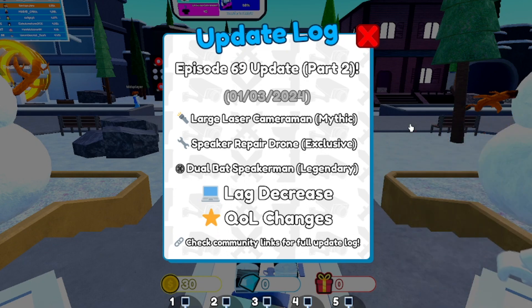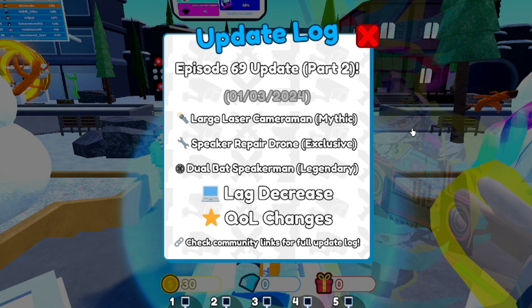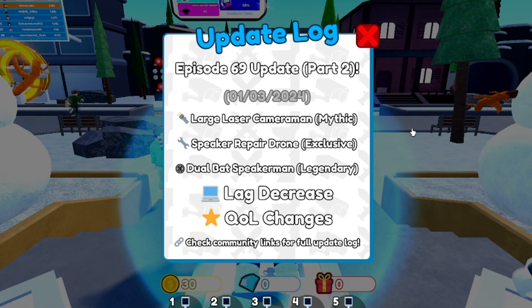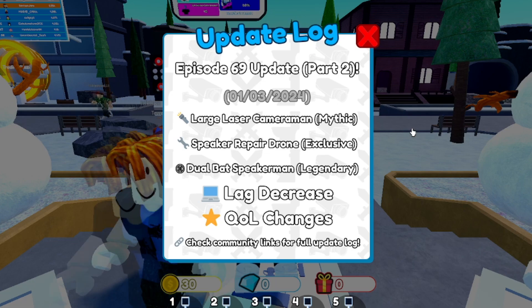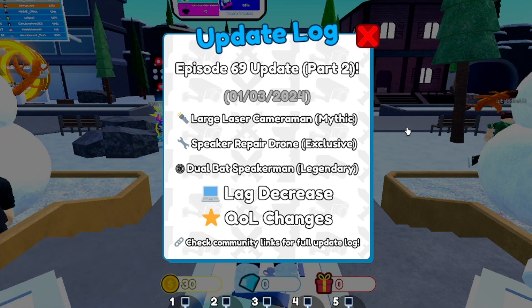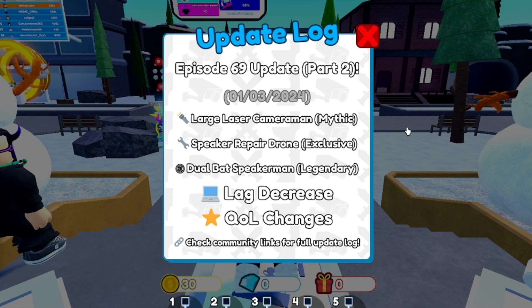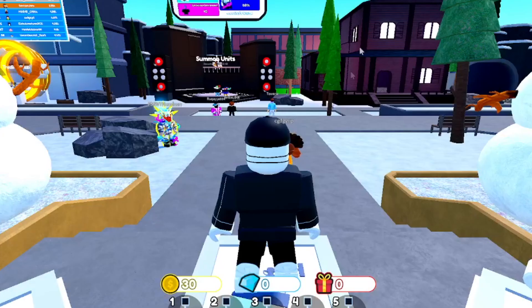In today's video we're going to be inside of Toilet Tower Defense. I'm basically going to show you guys all the working codes inside of Toilet Tower Defense as of today — January 3rd, 2024. This is episode 69, part 2, by the way. There are new updates: Large Laser Cameraman which is a mythic, Speaker Repair Drone, Exclusive Dual Bat Speakerman legendary, lag decrease, and QoL changes.